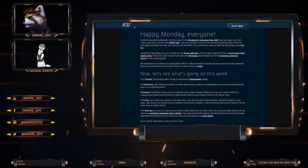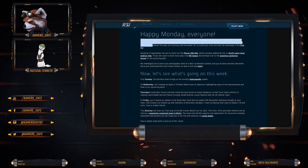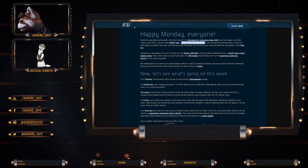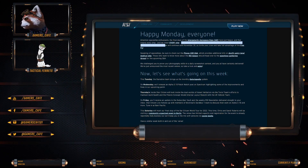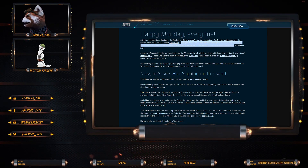Attention to Spaceship Enthusiasts: the final days of the IAE have just begun. That means every ship — and we mean every ship — that was available to test fly during the previous days of the IAE is once again available. The expo will continue until November 30th, so invite your crew and take full advantage of the free fly.